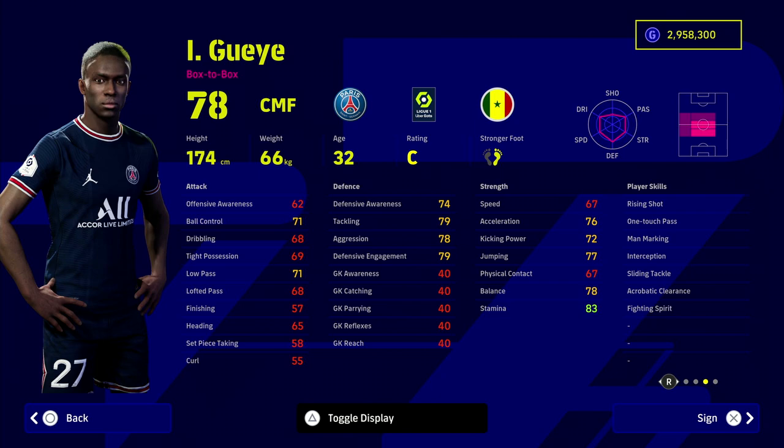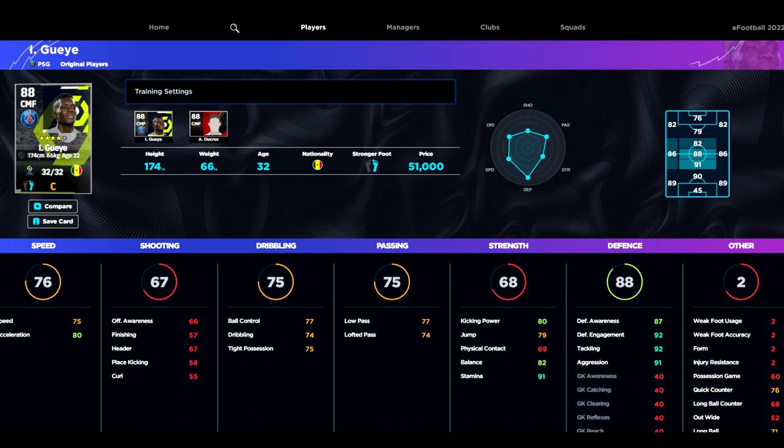Speaking of defensive-minded center or attacking midfielders, this next guy has crept under the radar for so long. I had him on my other account in eFootball 2022 and when clearing out my squad I started looking at him again. He's a box-to-box CMF whose stats on the surface don't look great, but look at what he actually trains up to: 88 overall as a center midfielder, 80 acceleration, 75 speed, 77 ball control, 77 low pass. Then look at his defensive stats - unbelievable. 91 stamina, 82 balance, and then into the high 80s or low 90s on the defensive side.